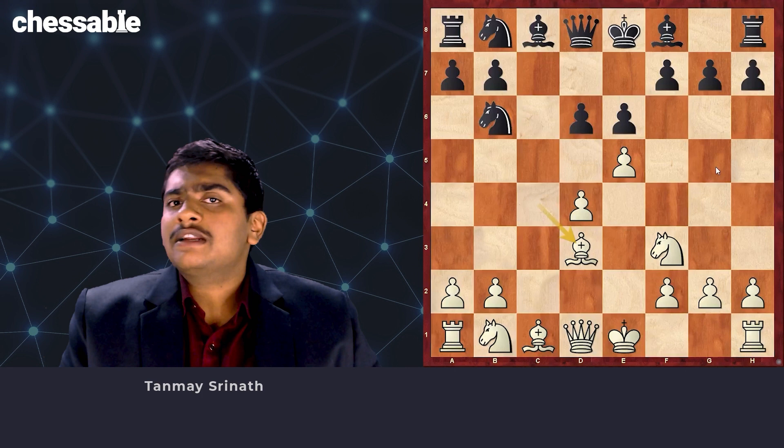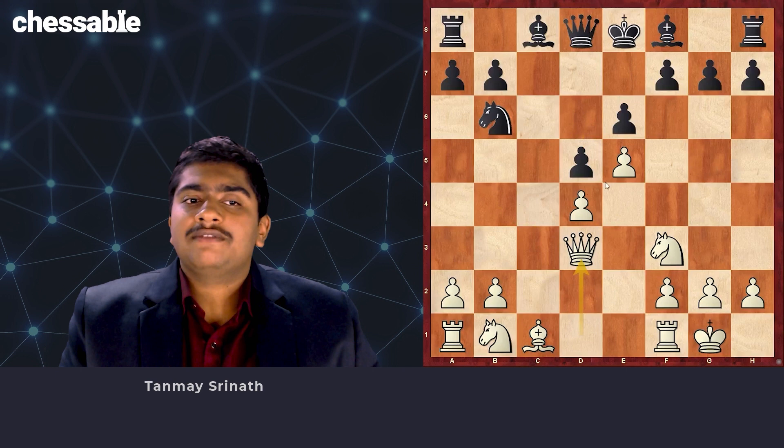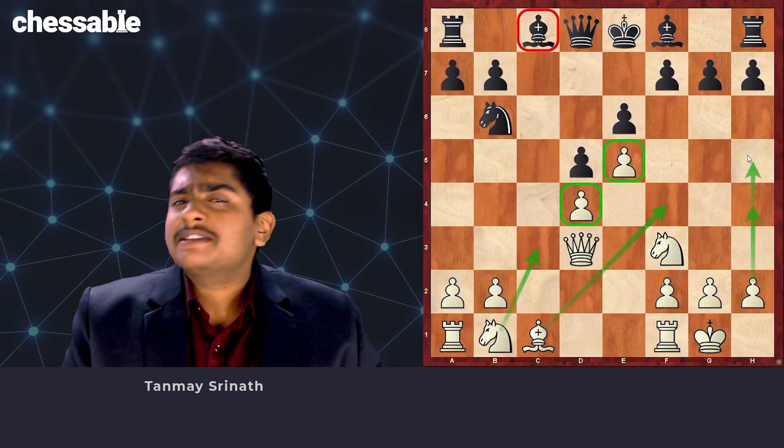After Nc6, we castle. After Nb4, we play the important move Be4, forcing d5, following which we retreat. And once Black takes, we have a very strong center. Black is left with a very bad light-squared bishop — even though it's unopposed, it's not really a great piece. We quickly develop with Nc3 and Bf4. We might consider pushing on the queenside or the kingside, and overall I think Black is just struggling to equalize.